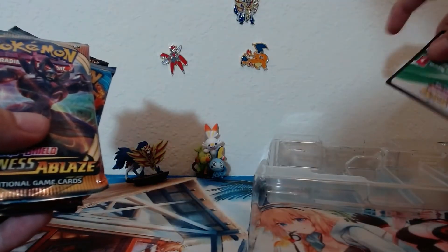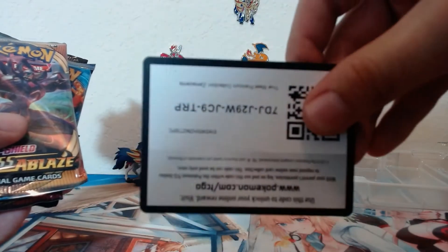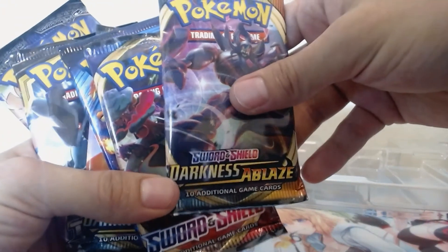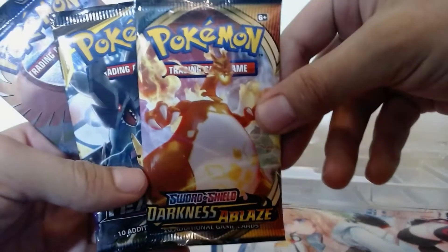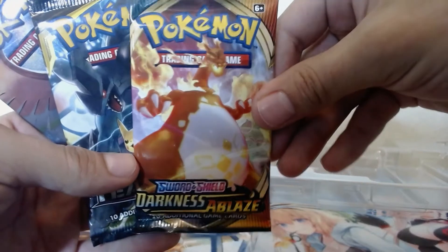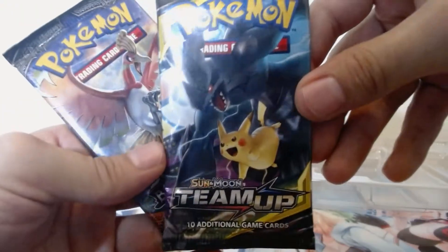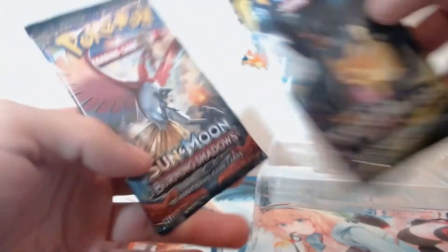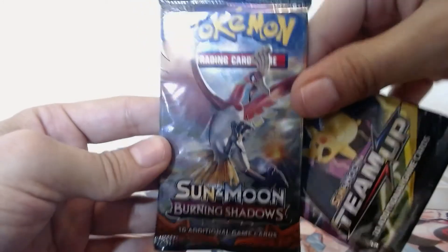There's also a code card — we'll give it to you upside down. So here we are: we got a Darkness Ablaze, Sword and Shield Evolutions, another Darkness Ablaze with that sexy Charizard on the front, we got a Team Up, and — what do you know — a Burning Shadows! That is a pleasant surprise.